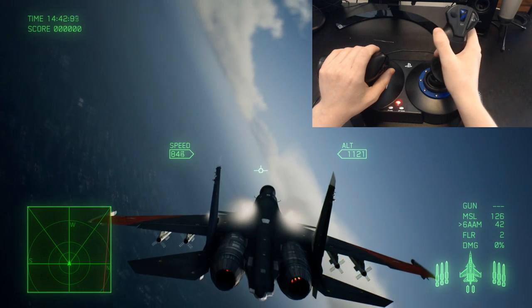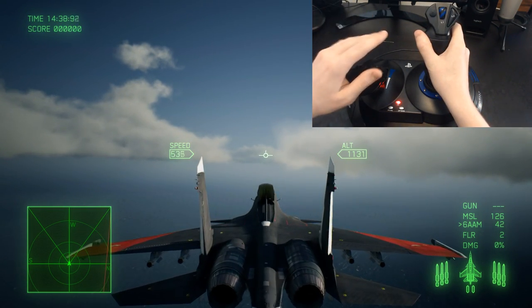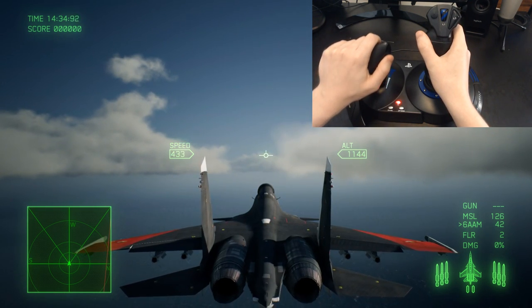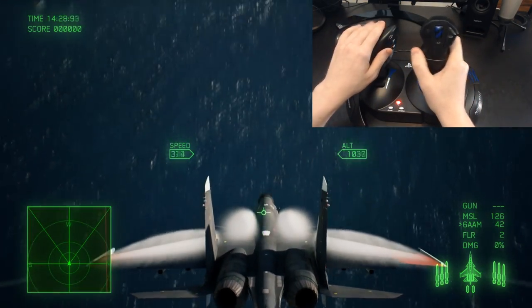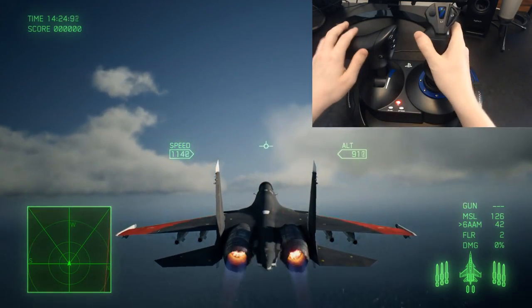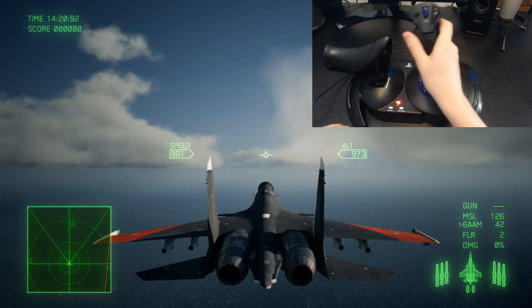You can also do the cobra maneuver, which is a little harder and requires more control. Let's slow down, push the throttle to the normal position, and pull back — there you go. The cobra takes a little more practice and adjustment, but done with the flight stick it's really clean.